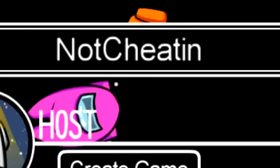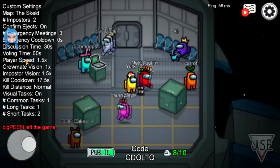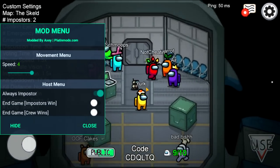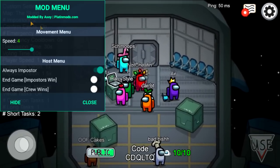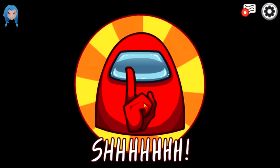Here we are in a game — they have their player speed at 1.5. Let's change our speed a little bit to make us quicker than everyone else. Yeah, I'm definitely now a little bit quicker. I'll move the menu to the top left so it stays out of my way. I should be the imposter.